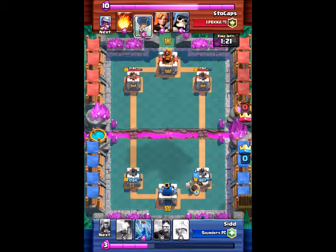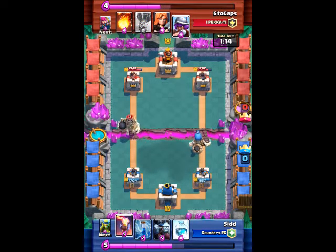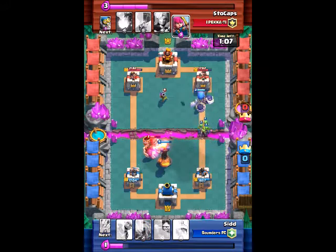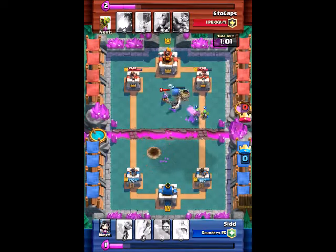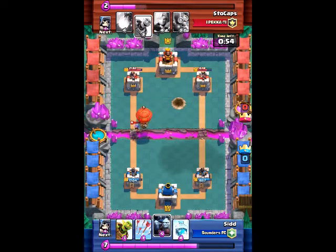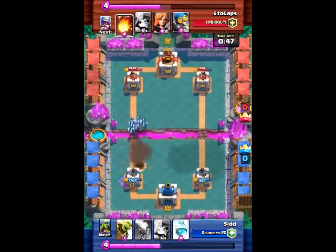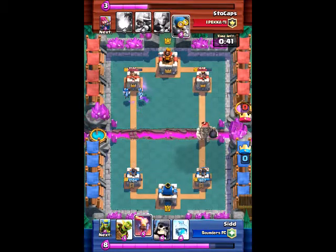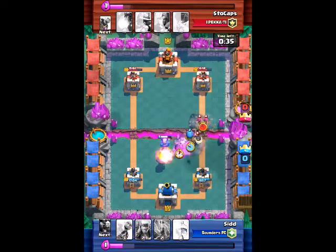I place my giant skeleton and he places his giant skeleton at the other end, so I have my Inferno Tower as an easy counter to melt that. He places his musketeer but the giant skeleton won't get distracted - except he places the archers which is huge, and the giant bomb could not get to the tower. Now we're in double elixir time. The balloon gets easily countered by the minions, then he places goblin barrel which I easily arrow. My minions are coming to the tower doing nice damage, and he places another giant skeleton so I just inferno that.